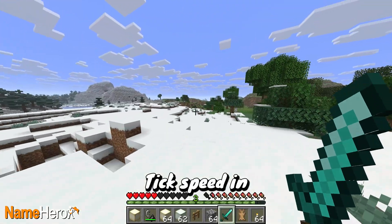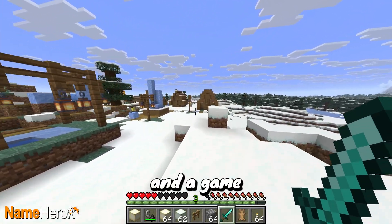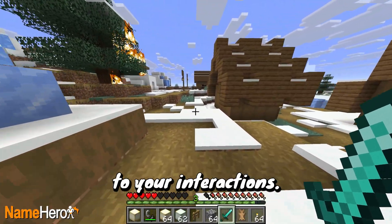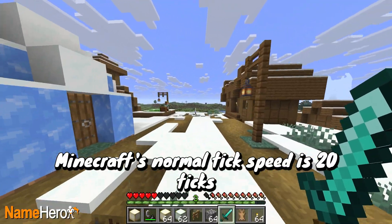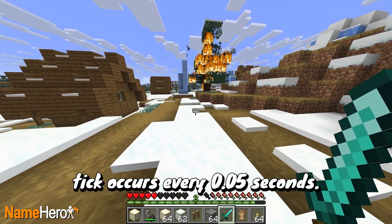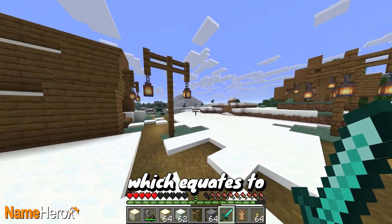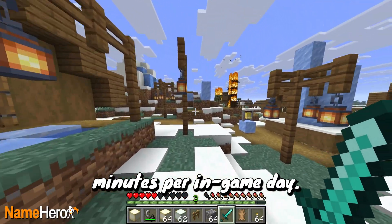Tick speed in Minecraft is one instance of a game loop, and a game loop is the time in which a game factors in player input and updates to react to your interactions. Minecraft's normal tick speed is 20 ticks per second, meaning that one tick occurs every 0.05 seconds. One in-game day is made up of 24,000 ticks, which equates to about 20 real-life minutes per in-game day.